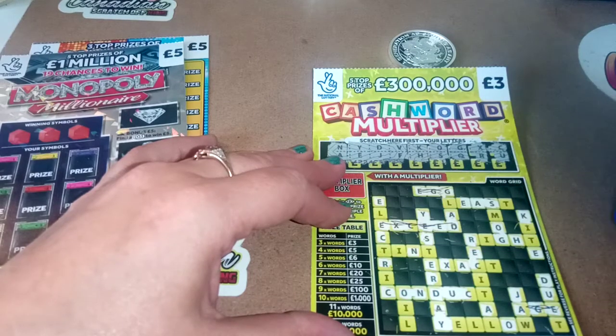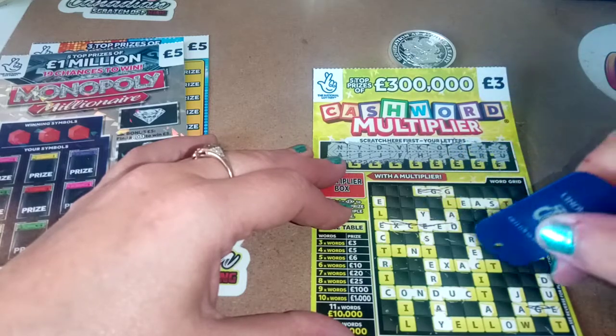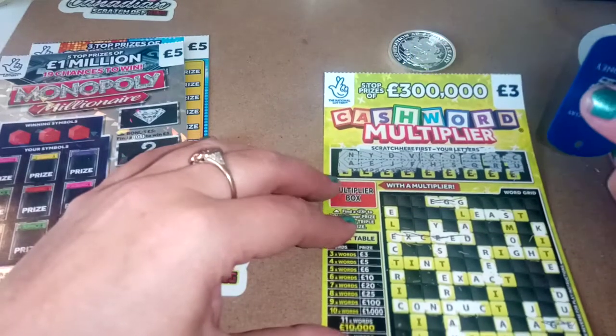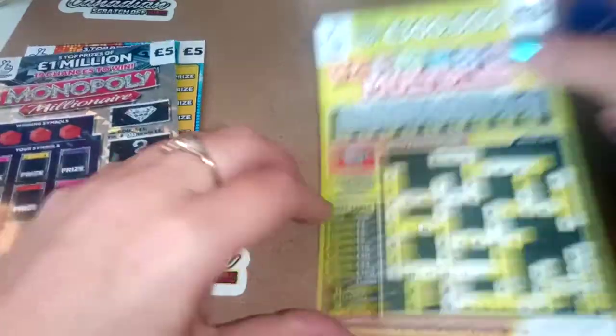So we have three words there. And the W here. So three pound, and it's times one, giving us three pound back.